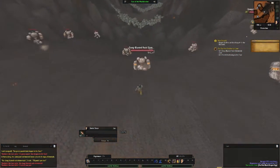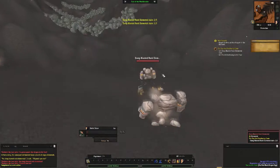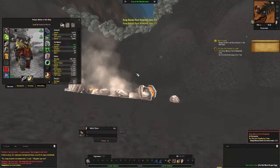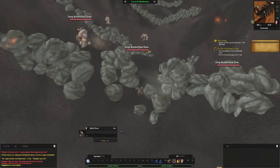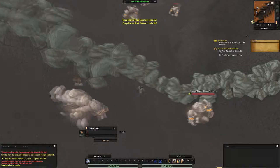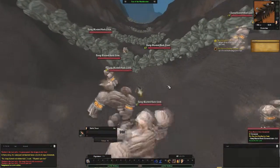So we play as this little dwarf, and we have here some dang blasted rock elementals. 'I remember it well — it was a bright shiny day. I was just minding my own business when all of a sudden Deathwing appeared. I said to myself, I'm gonna punch that dragon in the face. Unfortunately the cataclysm knocked loose a bunch of angry elementals. You dang blasted rock elementals, I said — I'll punch you too!' Come on little dwarf, you can do it! Go run and punch Deathwing in the face!